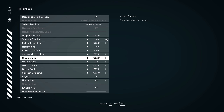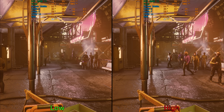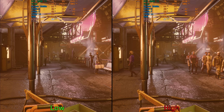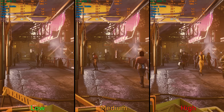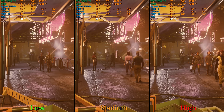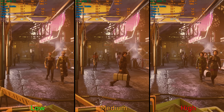Moving on to crowd density, this setting adjusts the number of NPCs and is most noticeable in big cities like Neon. When GPU-bound, going from low to even high costs around 3%. However, when CPU-bound, going from low to medium costs 4% and to high 13%. I recommend low or medium crowd density, especially if you have a weaker CPU.